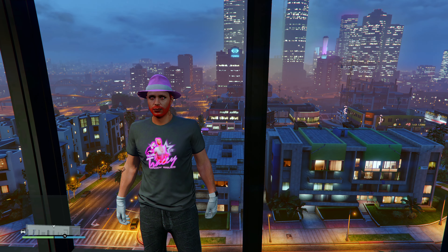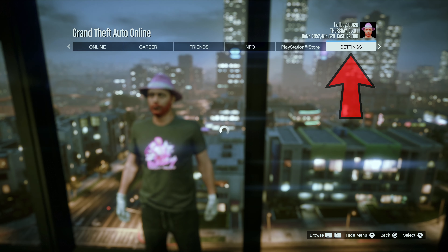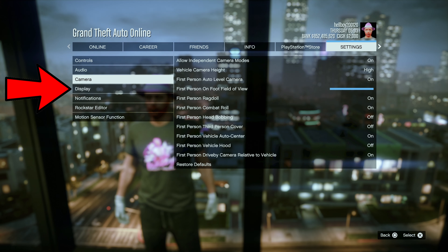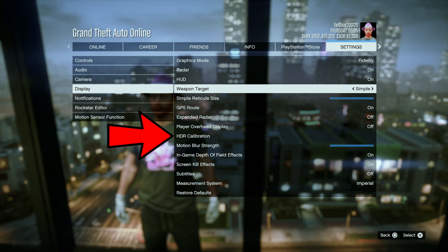But if you do have an HDR screen, keep watching. All you need to do is press the Options button, then scroll down to Settings, click on that, then scroll down to Display, click on that, and then scroll down to HDR Calibration.